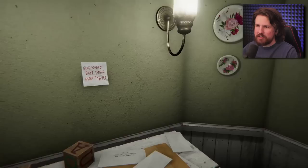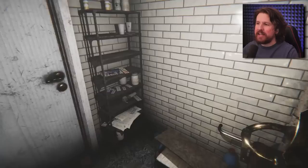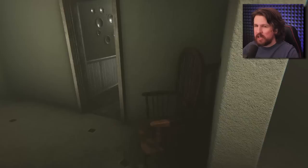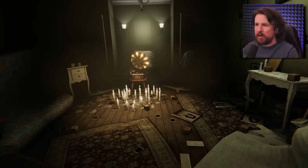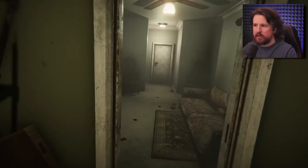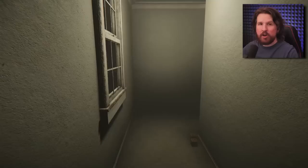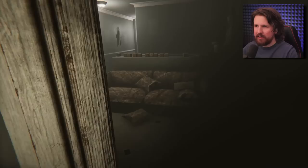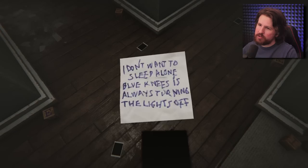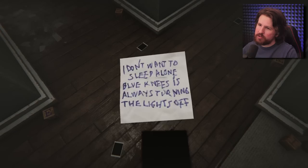Blue Knees says he has pretty eyes. What we're trying to do is get eyeballs. When we play this we don't want it to go all the way because if it does he insta kills us. We're trying to pop out eyeballs and we need to get two, I'm guessing. Achievement: Blinded. I actually like this section - now that I understand how it works, I like it. Now I understand - Blue Knees is always turning the lights off, that rascal.